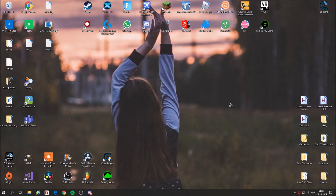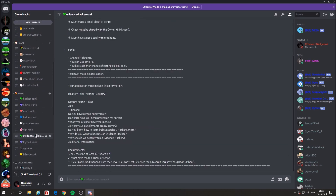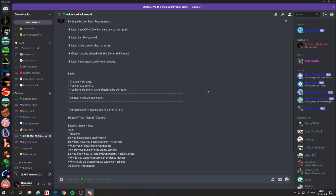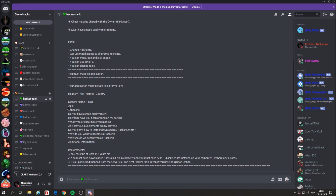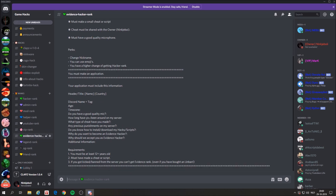If you want to follow this series from beginning to the end and you want to get more into hacking, please go to my Discord, join the Discord and go to Evidence Hacker Rank. If you are 12 years old or older, please read this and if you want to get more into hacking then make this application, and I will help you with making your own cheat and help you to become a hacker.